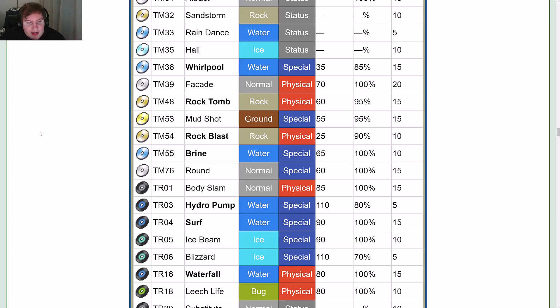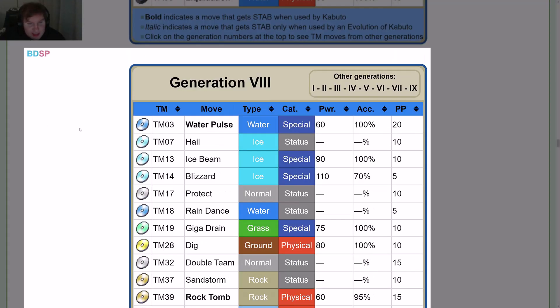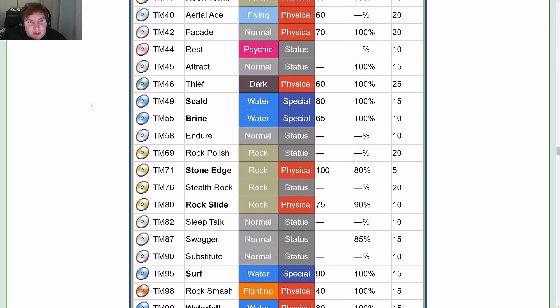For the TRs: TR1 Body Slam, TR3 Hydro Pump, TR4 Surf, TR5 Ice Beam, TR6 Blizzard, TR16 Waterfall, TR18 Leech Life, TR20 Substitute, TR26 Endure, TR27 Sleep Talk, TR46 Iron Defense, TR67 Earth Power, TR75 Stone Edge, TR76 Stealth Rock, TR98 Liquidation. In Brilliant Diamond/Shining Pearl: TM3 Water Pulse, TM7 Hail, TM13 Ice Beam, TM14 Blizzard, TM17 Protect, TM18 Rain Dance, TM19 Giga Drain, TM28 Dig, TM32 Double Team, TM37 Sandstorm, TM39 Rock Tomb, TM40 Aerial Ace, TM42 Facade, TM44 Rest, TM45 Attract, TM46 Thief, TM49 Scald, TM55 Brine, TM58 Endure, TM69 Rock Polish, TM71 Stone Edge, TM76 Stealth Rock, TM80 Rock Slide, TM82 Sleep Talk, TM87 Swagger, TM90 Substitute, TM95 Surf, TM98 Rock Smash, TM99 Waterfall.